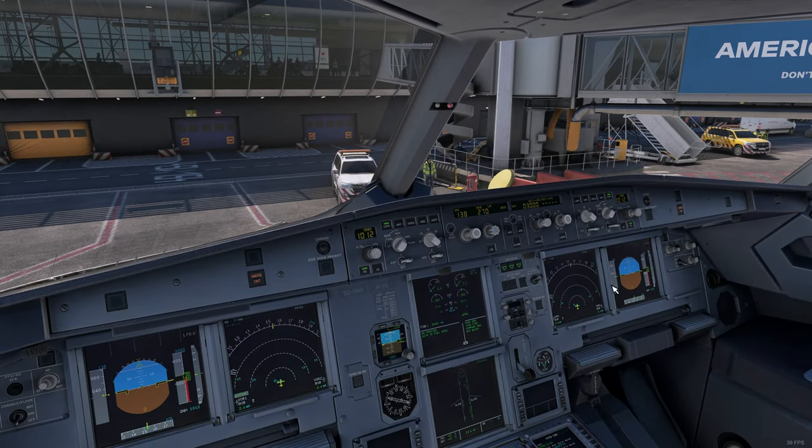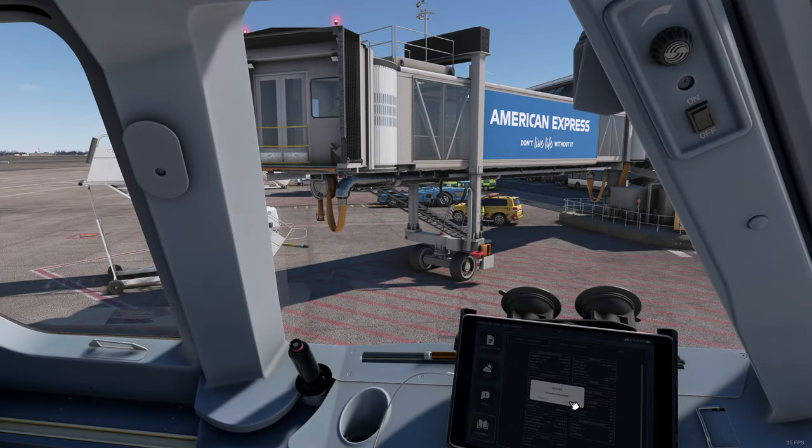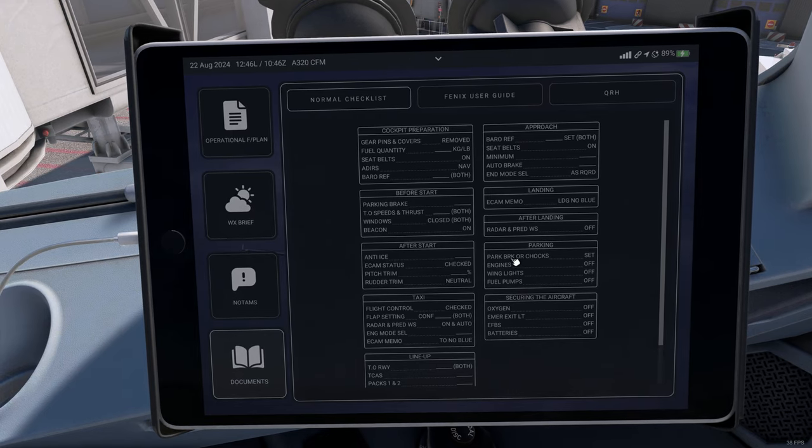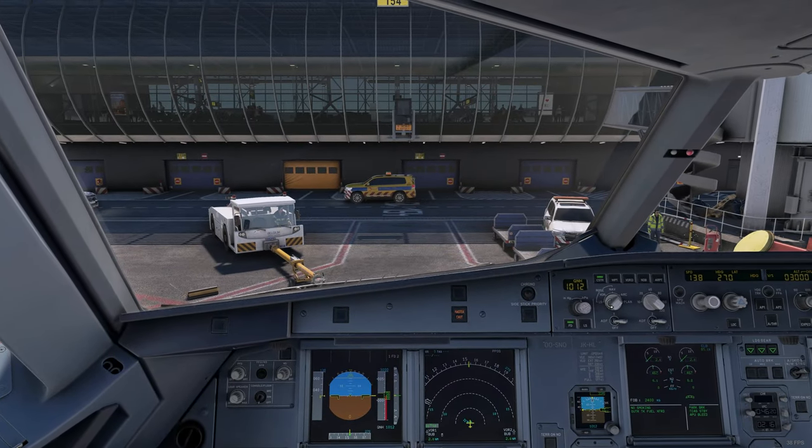Parking is arriving — parking requested. Parking checklist: parking brake set, engines off, wing lights off, fuel pumps off. Parking checklist completed.